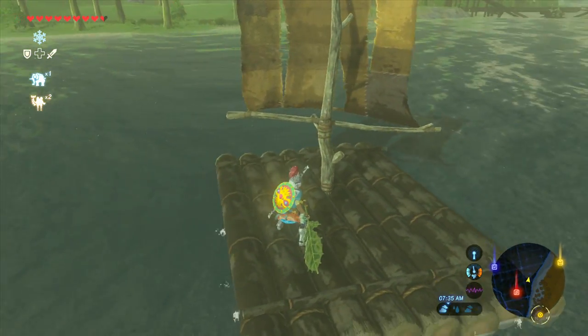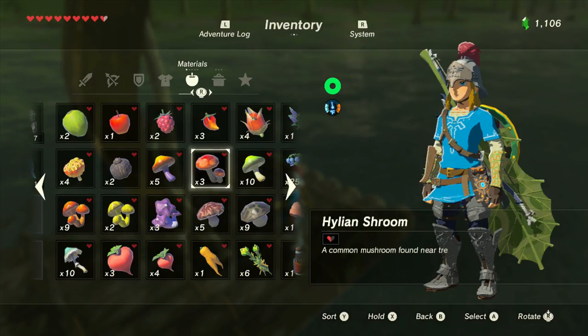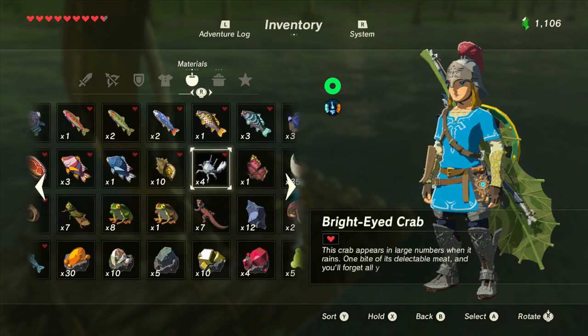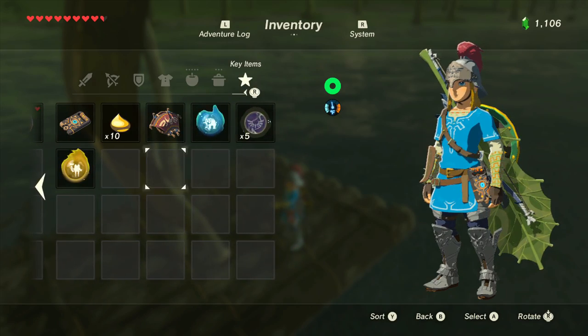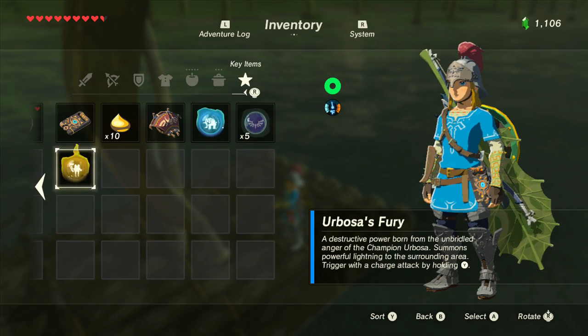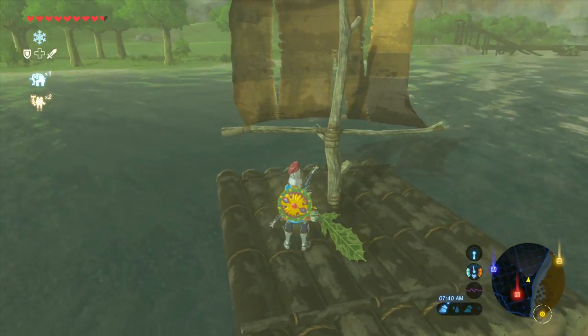That lightning attack was because I have — let me show you my item. So again, that's the Korok Leaf. Urbosa's Fury. I've been playing this a lot lately.